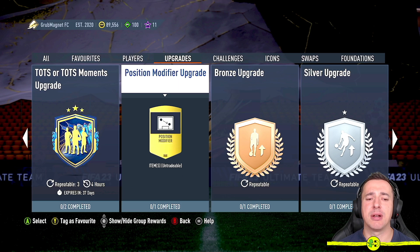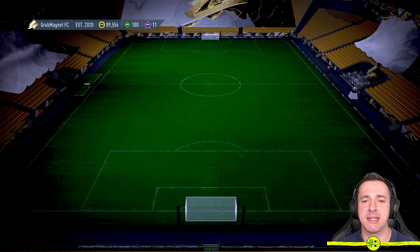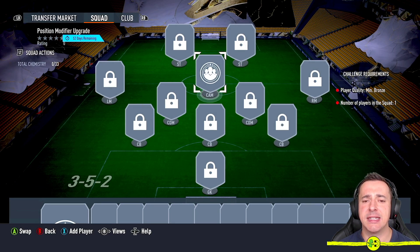There it is — Position Modifier Upgrade. Jump in with A or X on PlayStation. It says player quality minimum bronze, number of players in the squad: one. So you could use any bronze player. It says minimum though, so you could accidentally trade in Ronaldo for a position modifier — do not do that. Pay attention and concentrate.